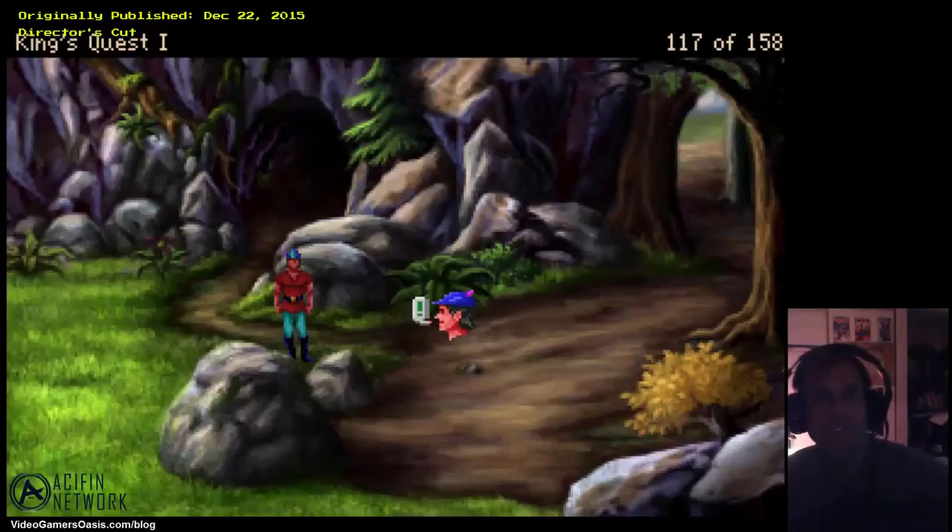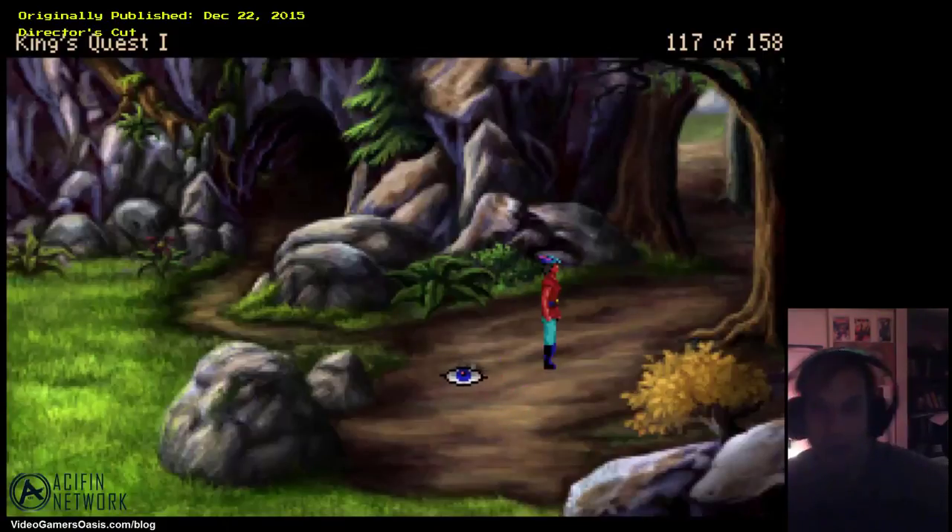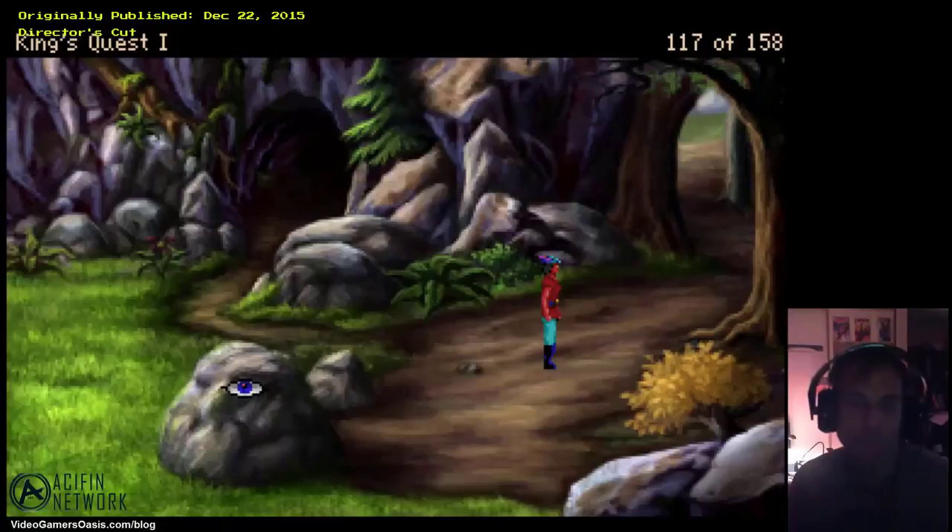I'm pretty sure I know what to do in order to catch this condor. I've been looking at some walkthroughs online, and I believe I have to stand on these two bumps to the right of these two large blocks, and then I have to click on the middle of the cave where the condor comes from.